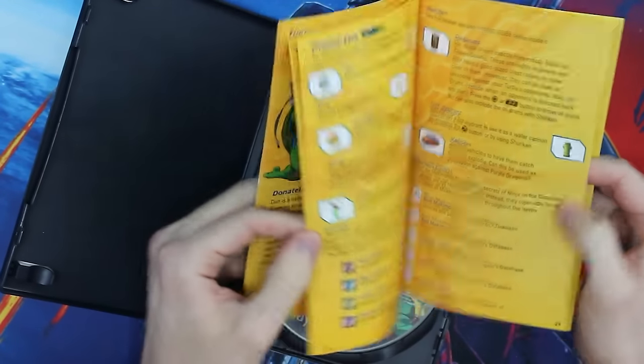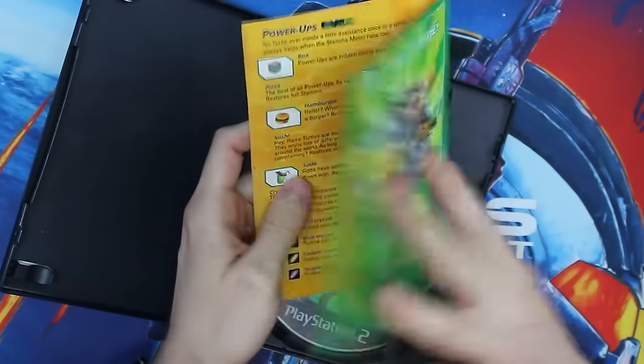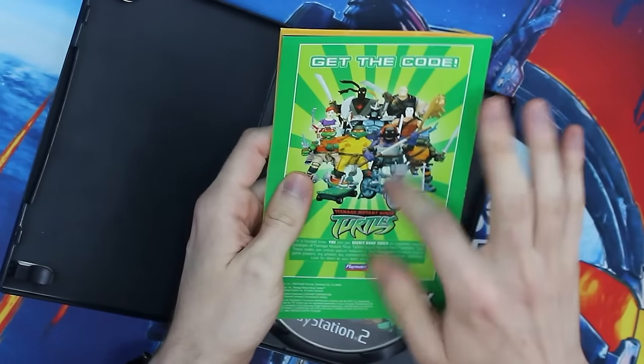I just love the amount of color they splash into this manual. They explain all the power-ups that you can get, and then on the back it's got the action figures. And my god, do I still have the action figures from the 2003 series for days. They're probably worth a lot now, because they are wonderful.